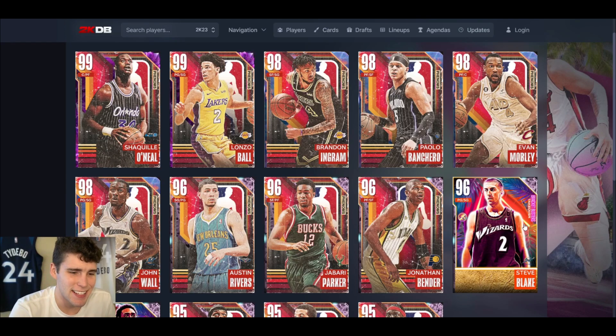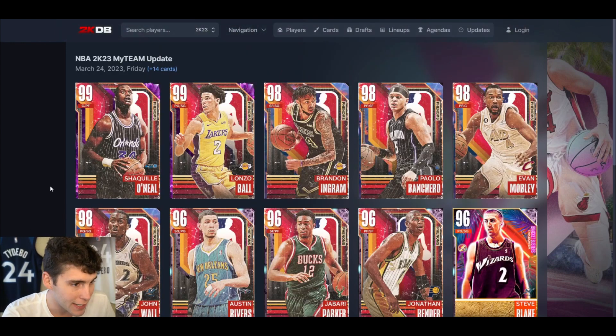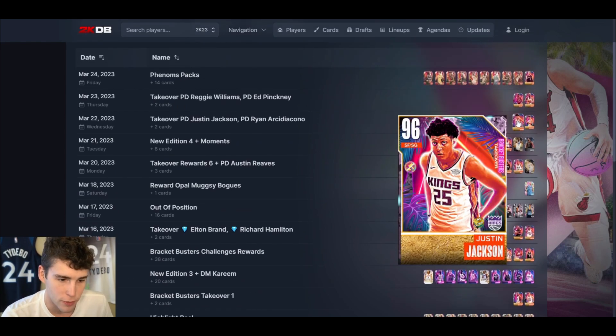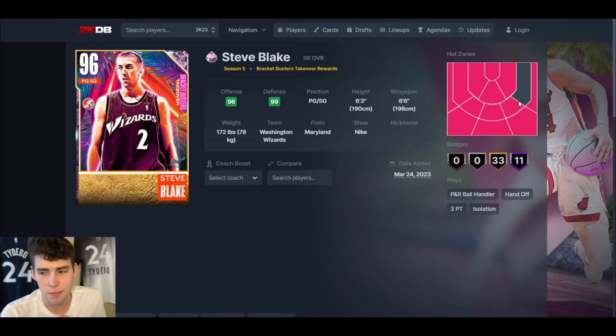It's your boy Ty back with another video. Today we're gonna be talking about which pink diamond free bracket buster takeover card you should be choosing for your MyTeam squad. Before I dive into it, I did upload a video on the phenom set today as well, so make sure to check that out. We've seen some really solid bracket busters cards — Reggie Williams, Ed Pickney, Justin Jackson, Ryan Archidiacono — some really good ones. I'm hoping today continues the trend. If you're new to the channel, smash that subscribe button — we're on the road towards 120,000 subscribers.